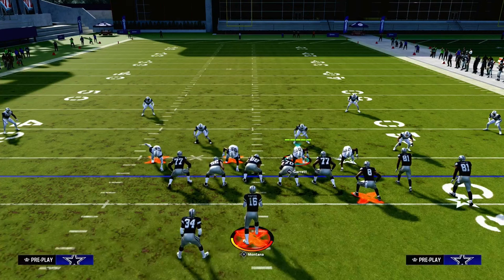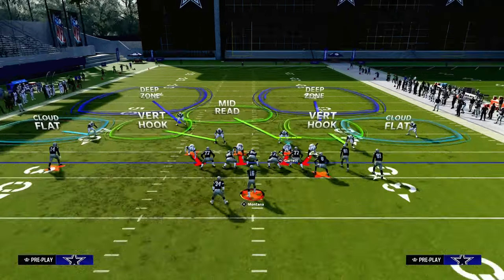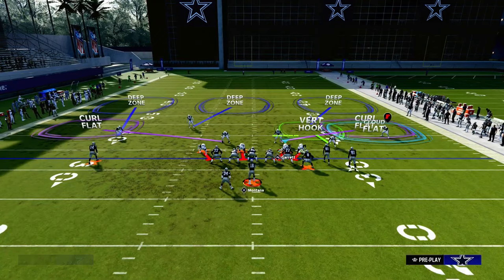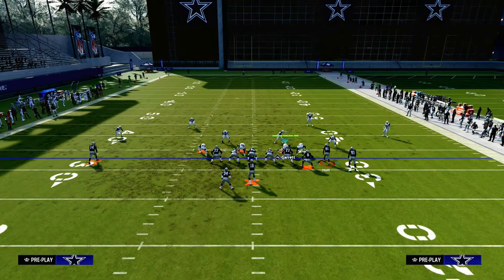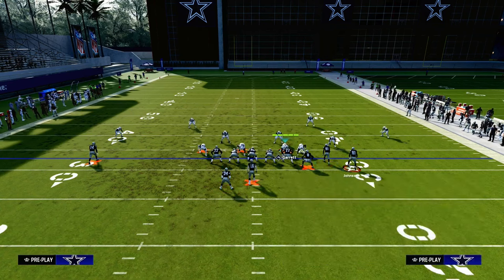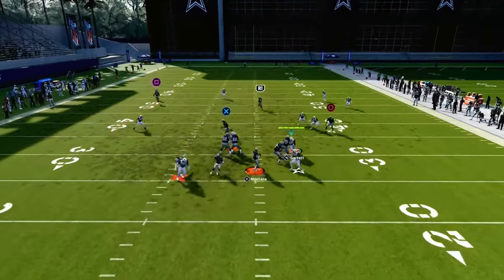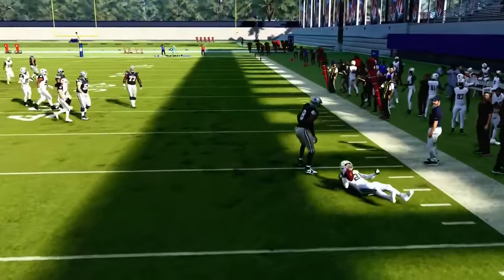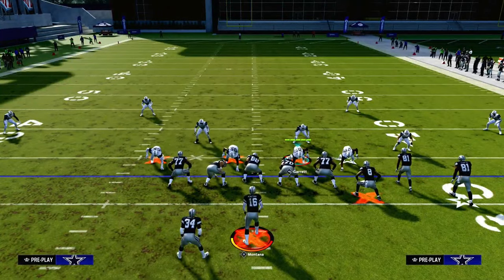The same principle is going to hold true. If we try to do any kind of flow to the left-hand side, the idea is still very much the same. If I try to put a streak, a crosser, and maybe a backside dig, when I run this with my bunch to the short side, that third has a lot more wiggle room to break on this crosser — both of them actually do. That is another example of these thirds being really, really good when you're using them to the wide side.